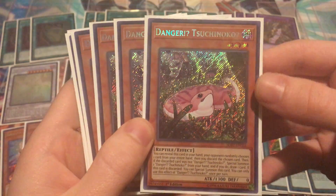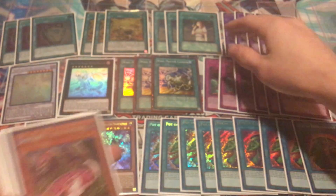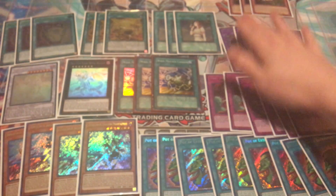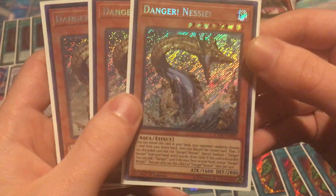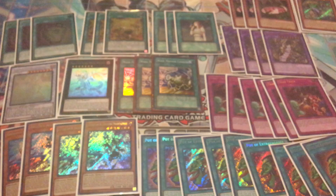Next up: Danger Tsuchinoko, the snake — these are about $50 give or take. We have three of those. And then we have three Danger Nessies — another $50 card. Danger is a very expensive deck core right now.